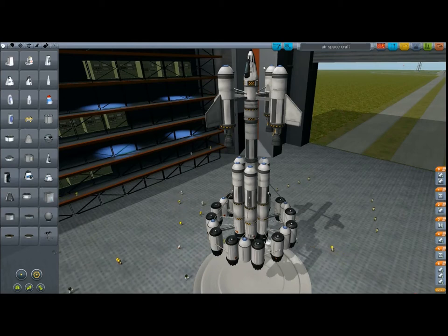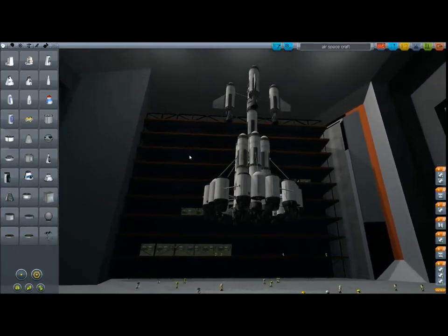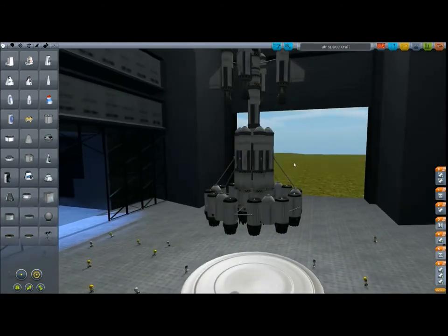I've built a simple rocket here with a lot of fuel and engines to speed up. It's mainly about this part here — it gets you out of the first layer of the atmosphere without wasting any liquid fuel or oxidizer to boost your engines. So you don't have to build unnecessary stages to get through that first stage, which I think is the hardest part because you waste the most fuel there.